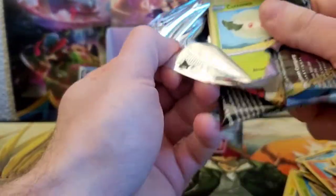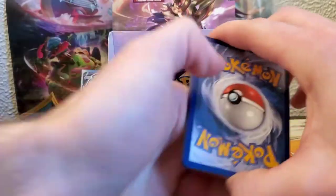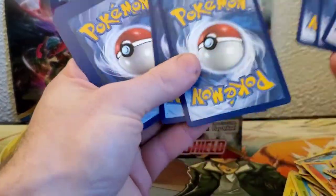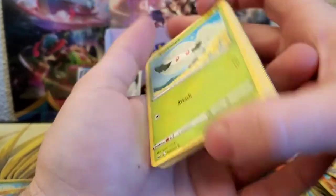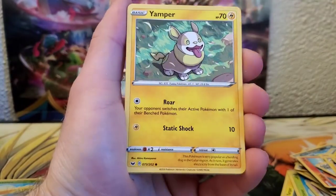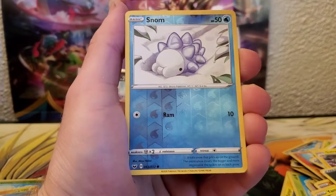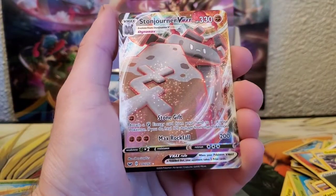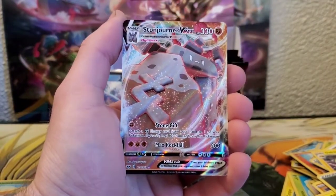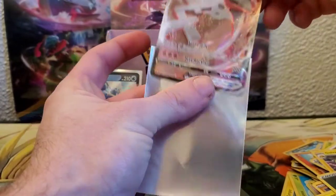So far the right side is not super heavy — let's see if we can't turn our luck around. We got Cottonee, Scorbunny, Silicobra, Yamper, Grookey, Energy, Salazzle, Bisharp, Pokémon Catcher, Snom, and a Stonjourner VMAX! Let's go, there we go guys — Stonjourner VMAX!